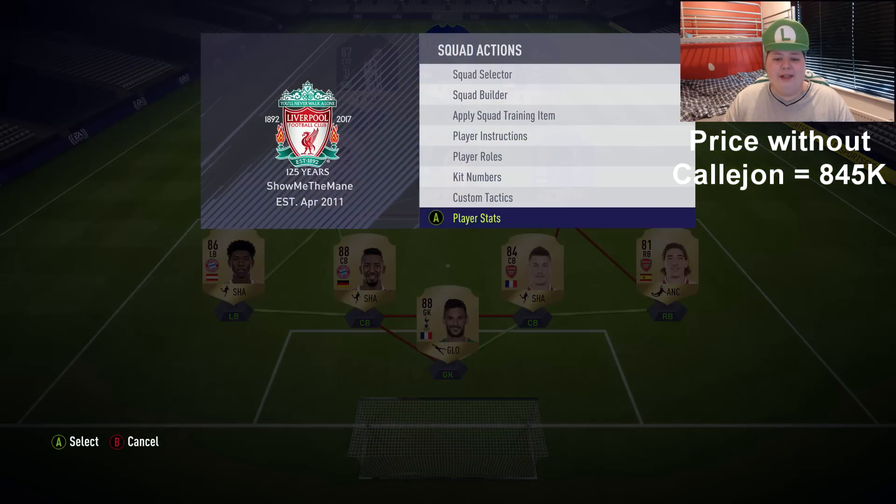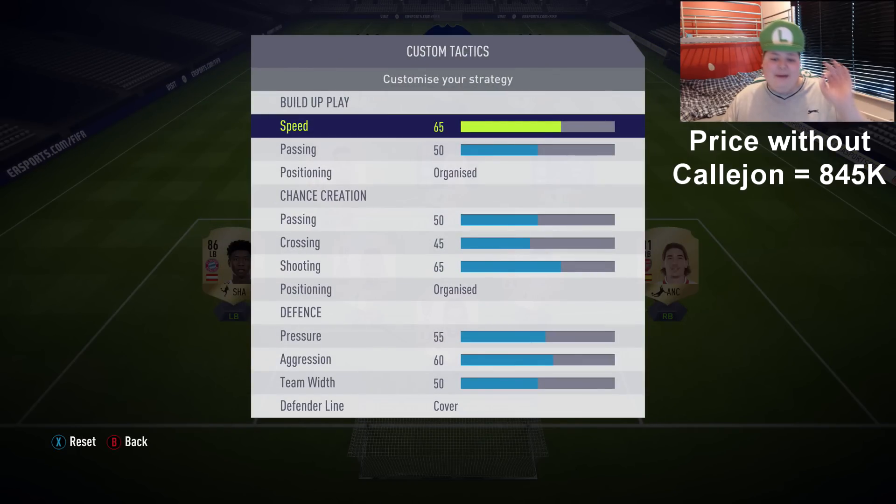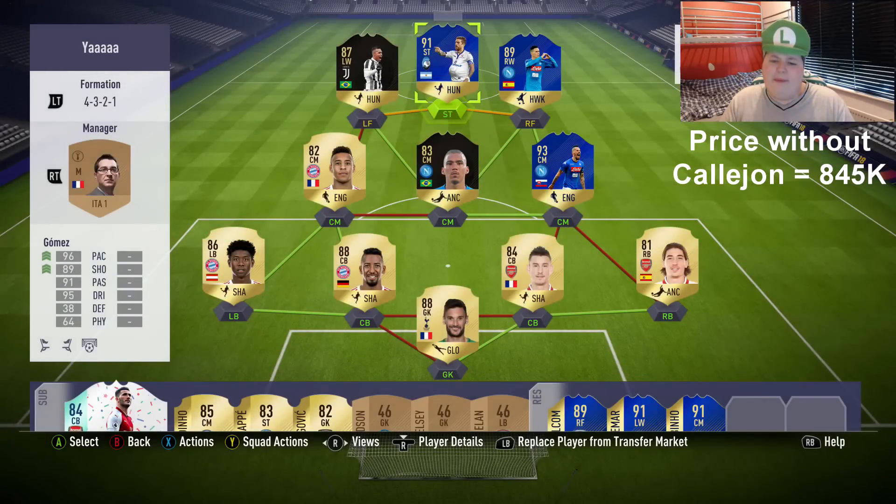I'm going to be playing Hamsik at CAM, Calahorn and Gomez up top. For custom tactics, I've tweaked them just a little bit to test them out — I've put the speed up from 60 to 65, and I've reduced the shooting from 70 to 65, just to see if it makes any difference. Let's get into a game.